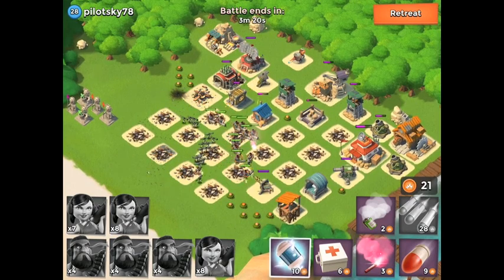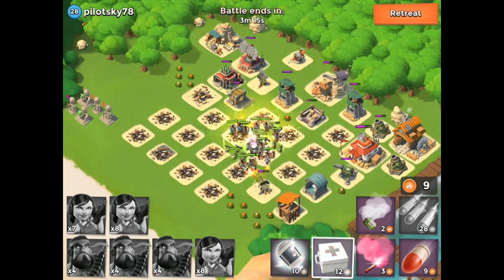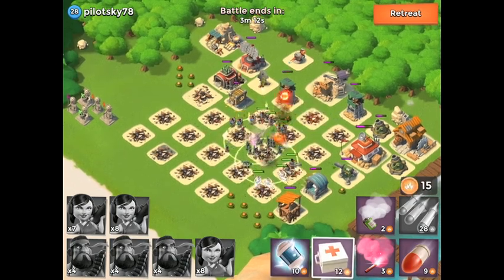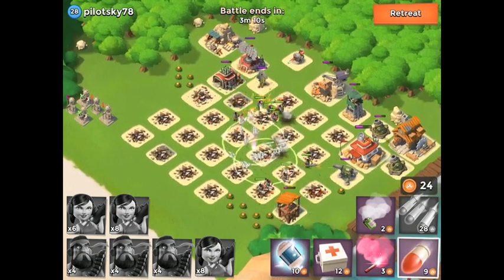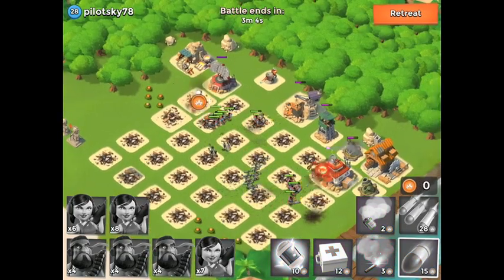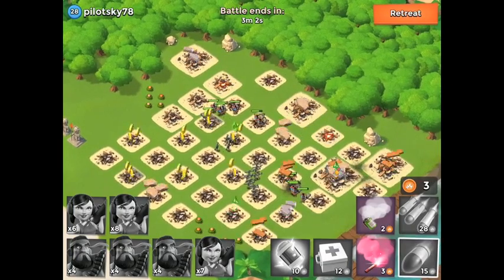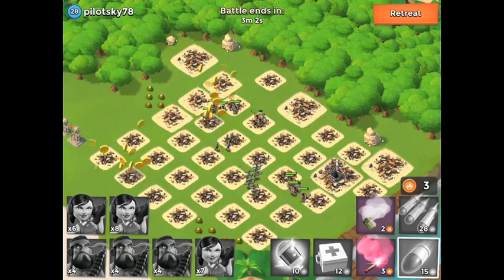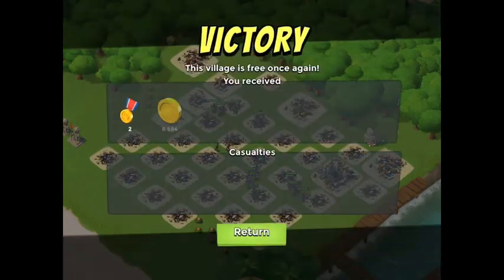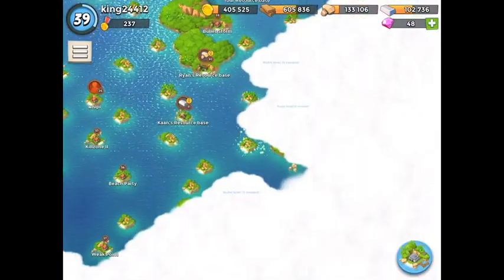You're going to want to flare them into the middle and lead them toward that center. I'm going to throw a heal on them right there because they're all bunched up — a mortar or anything that does area damage can be really deadly to zookas. We took this one down pretty easily. Two victory points, 74,000 gold — pretty solid. I only lost two zookas, so it's definitely a weak base.